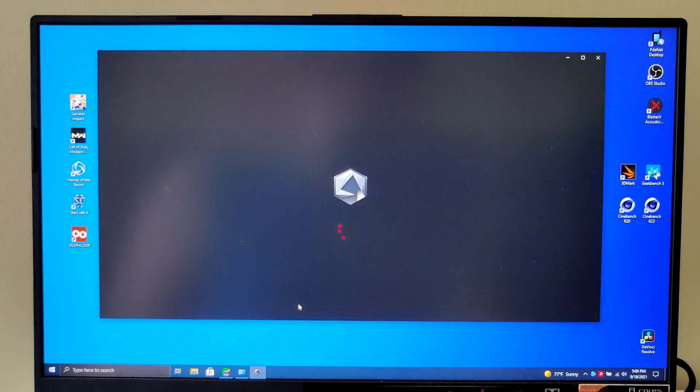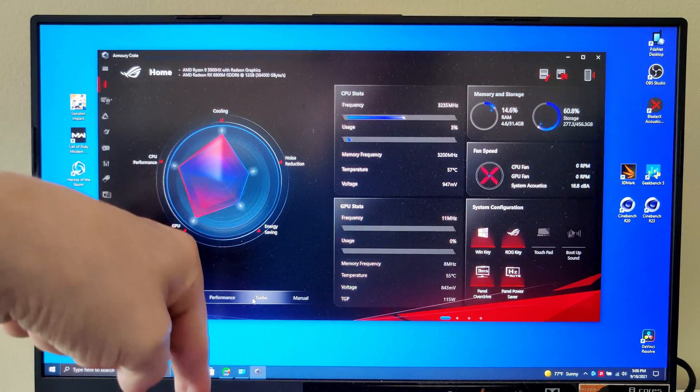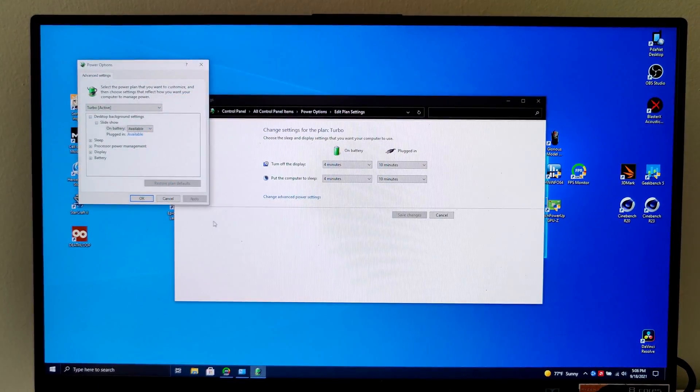To do that, go to your Armory Crate and make sure you're on Turbo, or hit the button up on top of the keypad until you hit Turbo — that'll make sure it's on the proper settings. Now hit Advanced Settings and you'll have a new tab that wasn't there before we did that little registry trick.